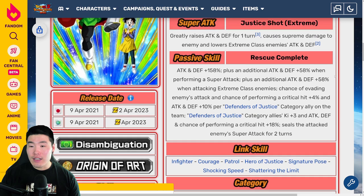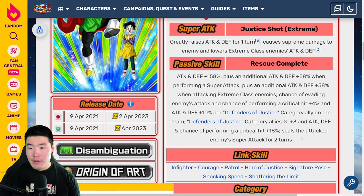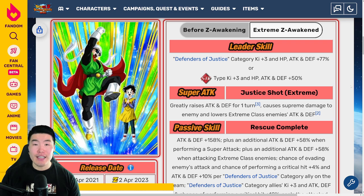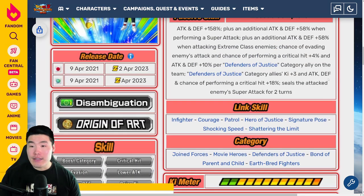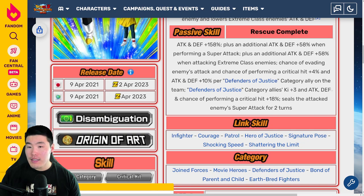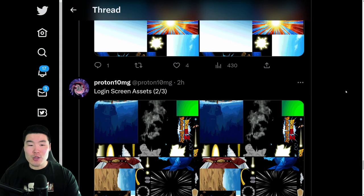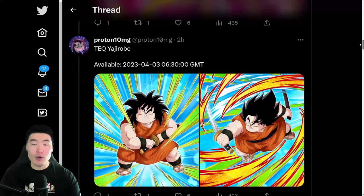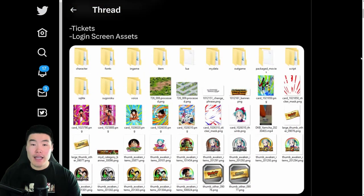Not as interesting as the Bulma honestly, but they're going to be a pretty decent filler unit for Defenders of Justice, which is definitely a category that needs more units. So another usable unit in that category is definitely good, and decent support overall. That's pretty much it. That is going to be the data download, guys. Like I said, I'll do a full breakdown and analysis of the Dokkan Fest Yamcha release and banner in a separate video.